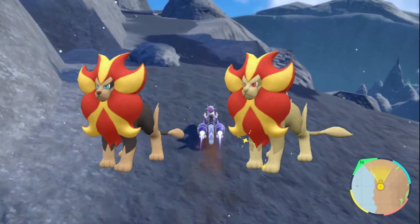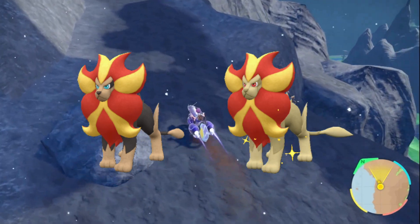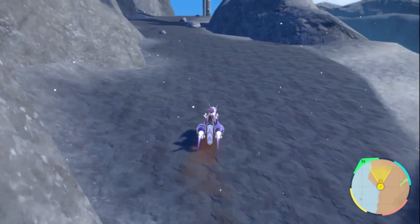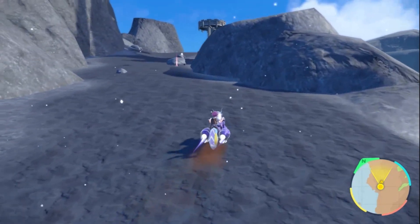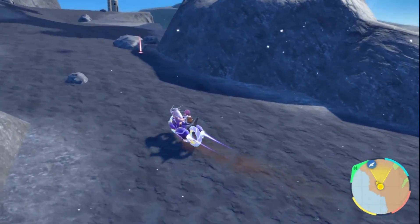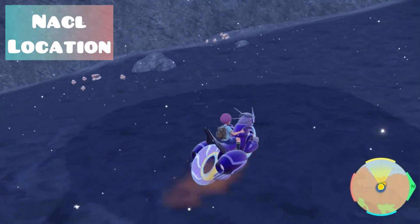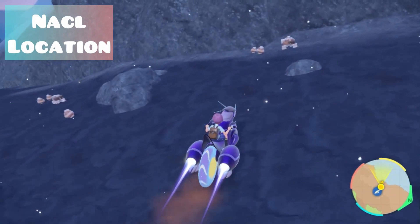Shiny Pyroar and Litleo are pretty easy to spot, so just keep going up and down the mountain and you're bound to find your shiny. You can go slowly or speed run it since they tend to spawn in groups.